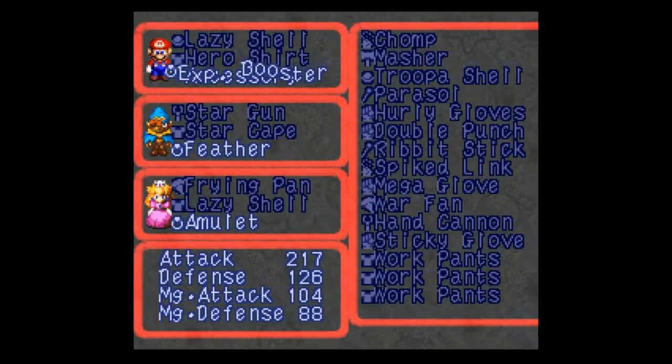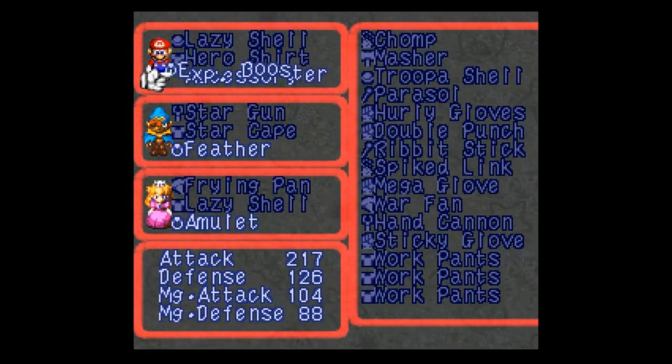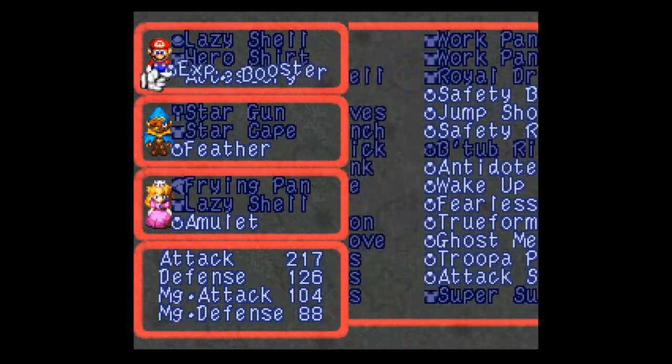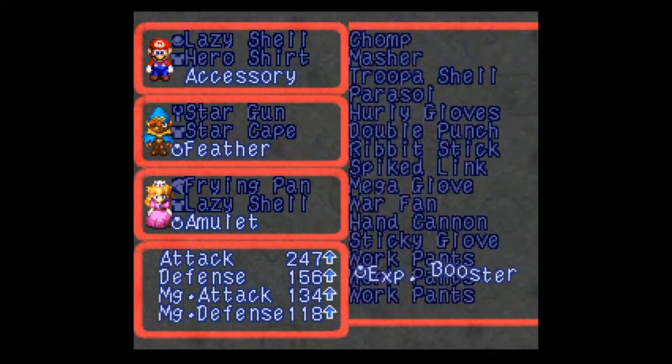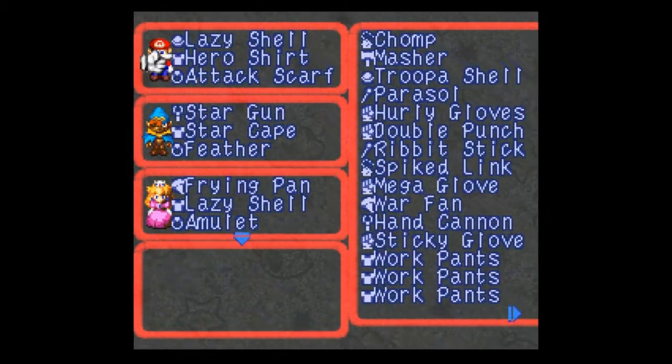Welcome back again. Look what I've got here. I have the experience booster on Mario — this is going to be his flat stats, of course. The experience booster doesn't add anything to it, but look what I got here: I got an attack scarf. Attack up by 30, defense up by 30, everything up by 30, and he's the only one that can equip it. So I'm giving it to him.